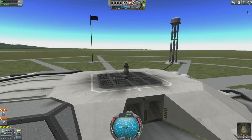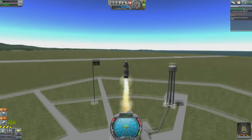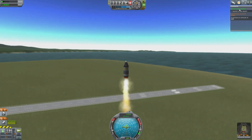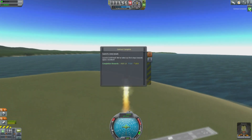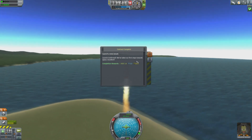Now we're ready to launch. There are a few basic changes here, but if you look at the contracts tab you can see the contracts you're trying to complete. I hit space and I complete the 'launch a new vessel' contract right away. In exchange for that, it tells me I get funds, I get science, I get reputation.